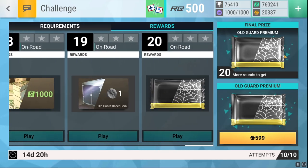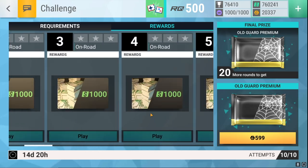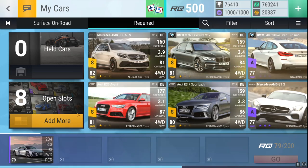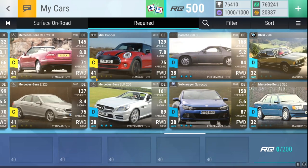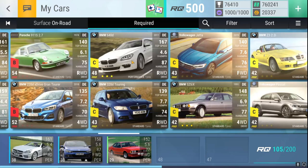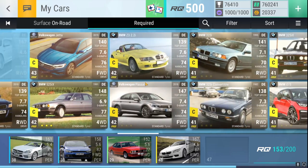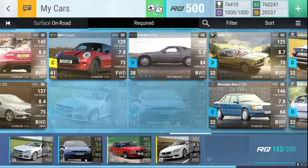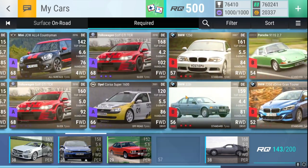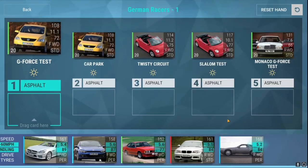We have an Old Guard ceramic pack — premium, I guess you call it. I'm a little bit inquisitive about the art. I get spider webs — yeah, it's old guard, spider webs — but when you have a bunch of cool cars to use as your pack art, do you really need to use spider webs instead? I guess that's my critique here.